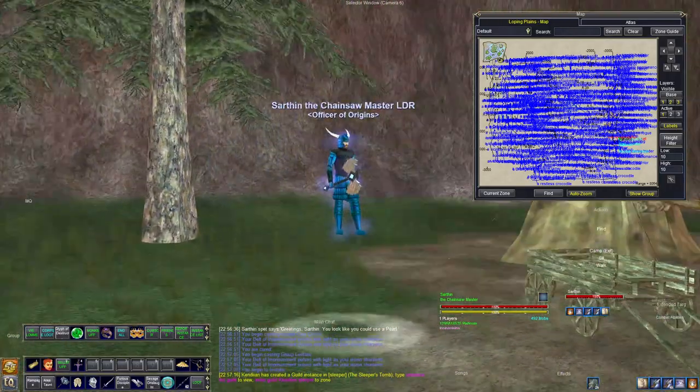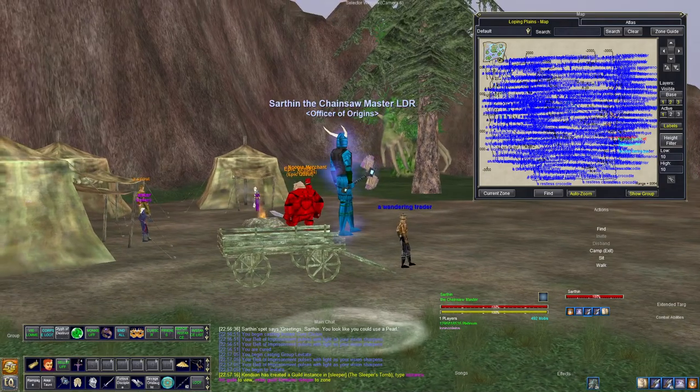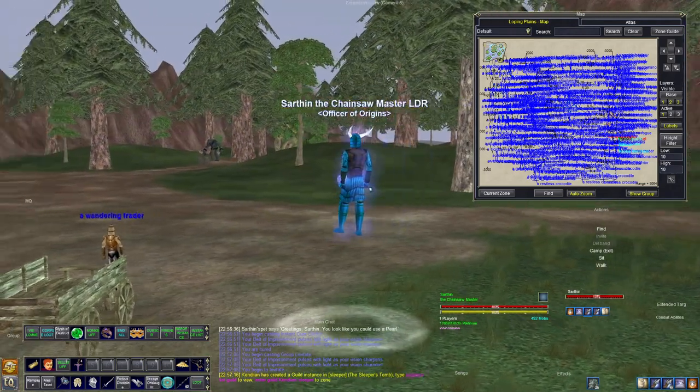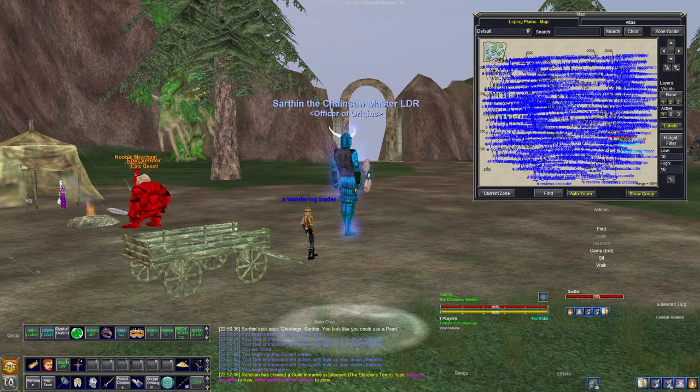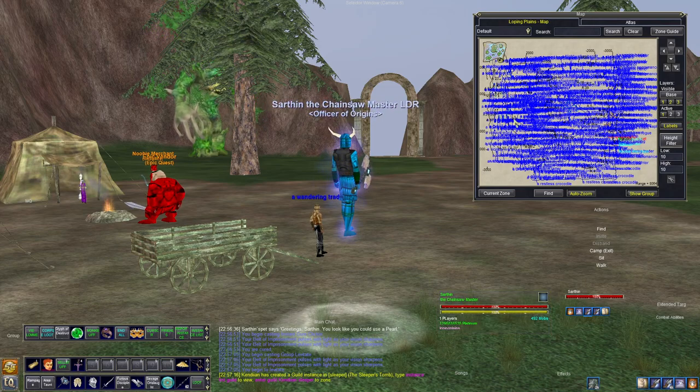Starting off in Loping Plains, you can see it's a nice outdoor area. There are a few caves where you can crawl in and kill some mobs, but a lot of the action is outdoors, which is really nice when you're dragging along a lot of characters. You may use mounts and levitate here, which is super useful. As you can see on my map, there are nearly 500 mobs in the zone.